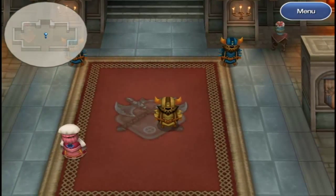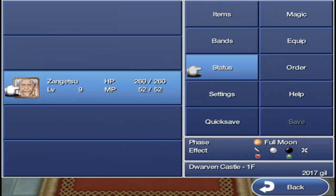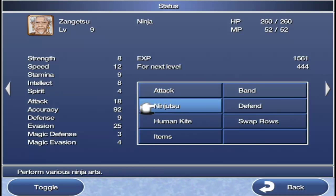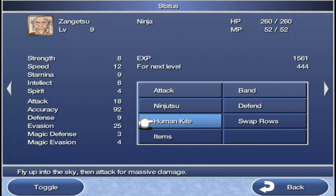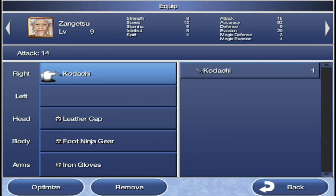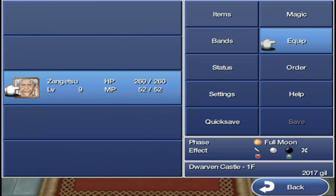So we're controlling Sengetsu now. Let's go ahead and look at his abilities. He has the Ninjutsu and Human Kite abilities — it's kind of like Kain's jump command: fly up into the sky and then attack for massive damage. He uses spear-type weapons, even though he's got a katana right now. His weapon of specialty is spears, kind of like Geico's axes.